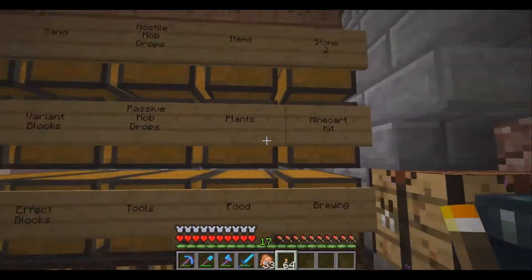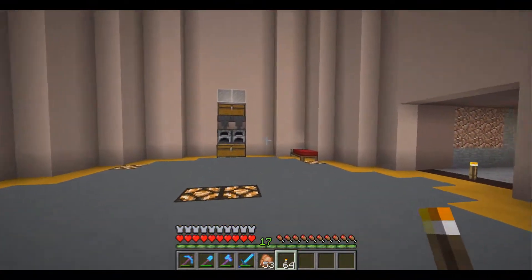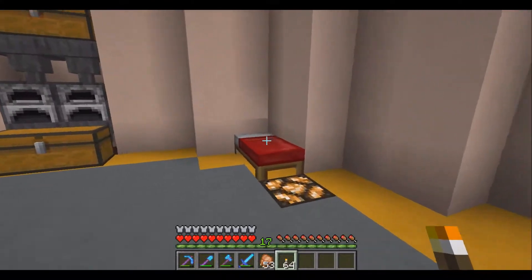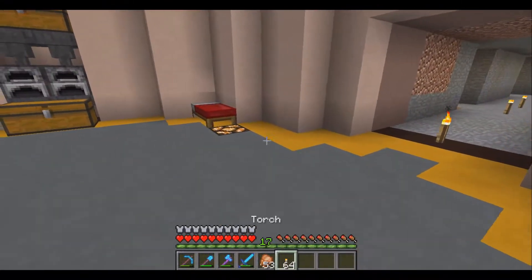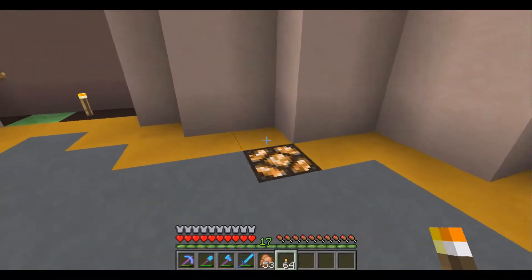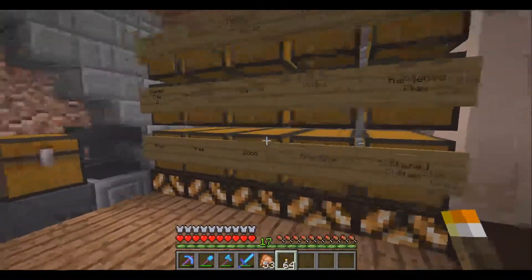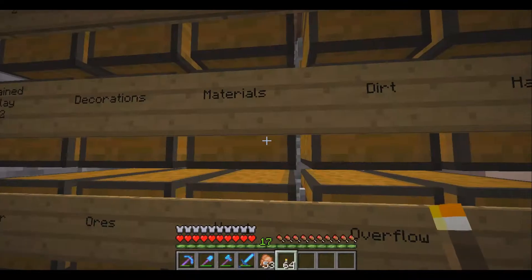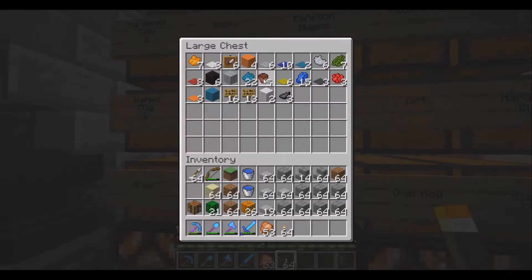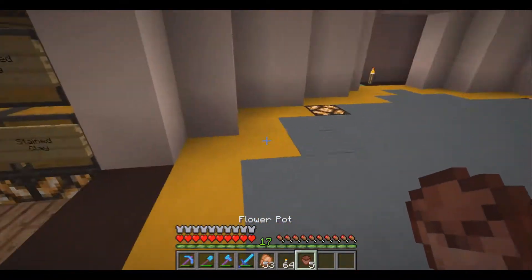I added some lights in the floor. The bed position's temporary. I think I want to get some flowers around here, like in the corners or on top of the lights. I do have flower pots — I put them under decorations.